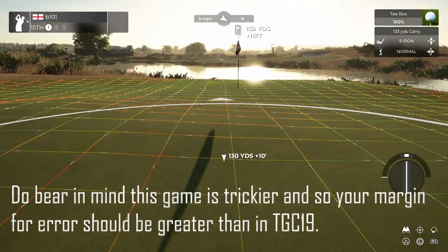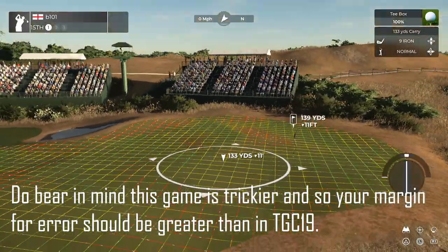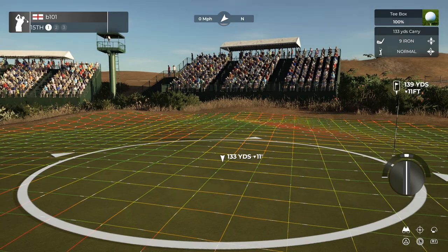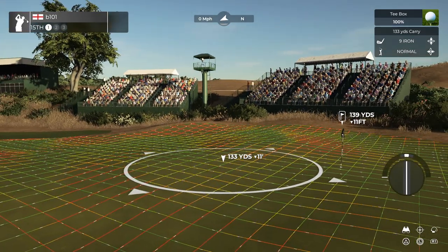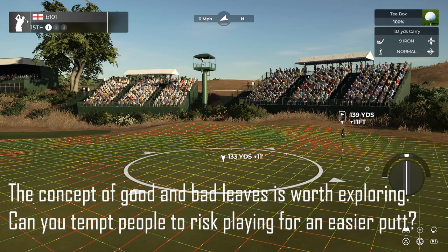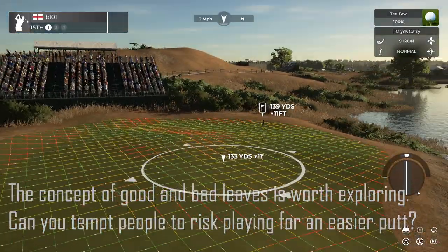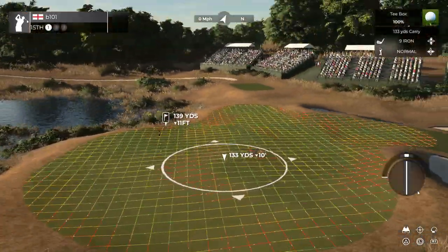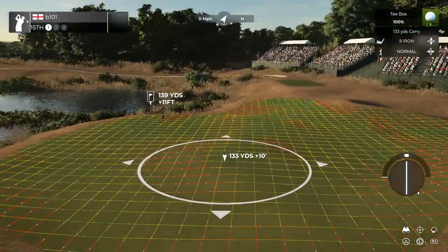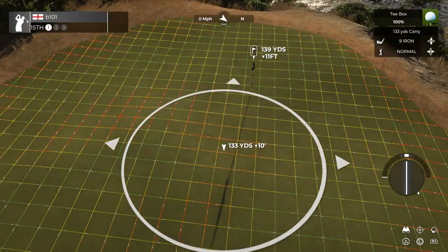I was trying to challenge people to hit it just here, roll it just down, and then end up there. I also tried to make it really nasty in that I would funnel you into areas where you'd have a double breaker. So your ball would tend to roll down into here, and then you've got it breaking one way, and then at the pin it's breaking the other way, with a subtle slope coming in as well. If you go long and left, you're coming at the putt from a difficult angle and you're not making birdie. If you're short, you're definitely not making bogey and you're possibly three-putting.